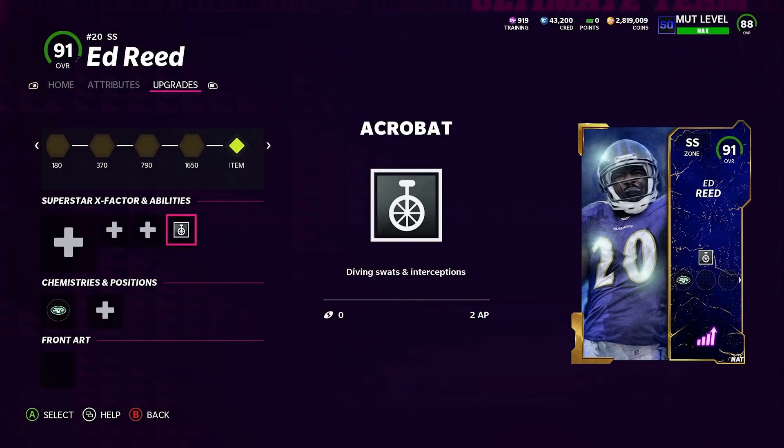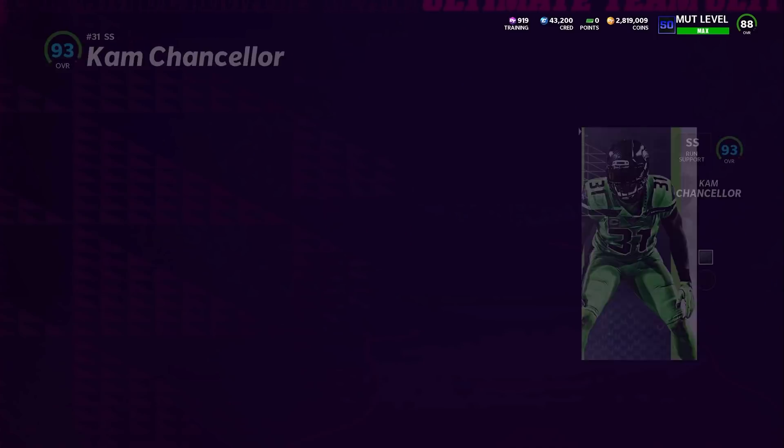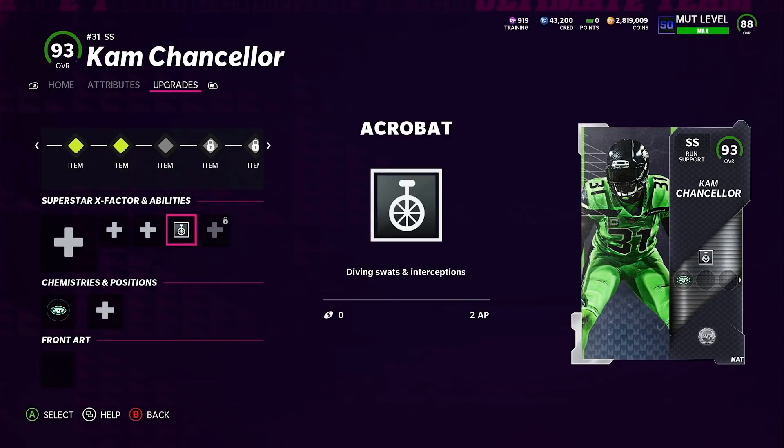The zones put defenders in bad positions, but with Acrobat they're making so many plays — diving, picking the ball off on crazy dives, getting to balls they would never reach otherwise. This ability needs to be on as many DBs as you can. I have it on five players right now — five times two is 10 AP, and the other two go to Unpredictable. I run it on my outside corners, slot corner, one safety, and my user. Cam Chancellor, even not at max, with Acrobat at 6'3" has gotten to passes I never imagined reaching.